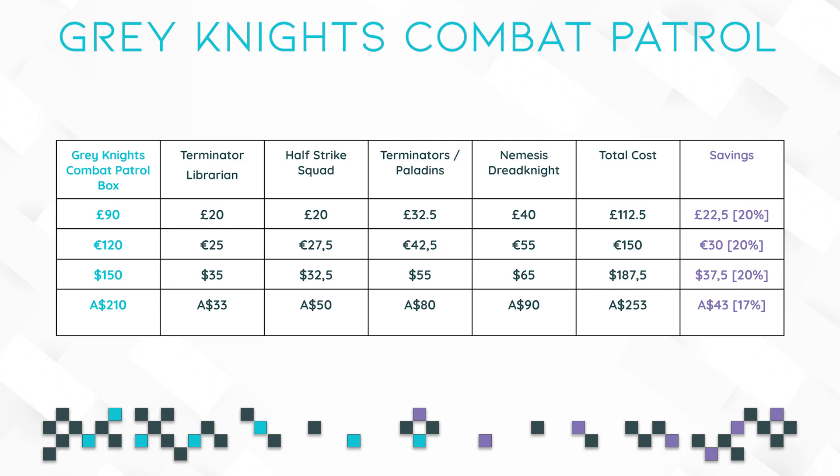GW knew this and tried to create a box that gives a new player everything they need, so saving 20% is better than nothing. I personally would not recommend buying this box twice unless you absolutely have a place for the second Terminator Librarian — either running two in one army, or using it for another Space Marine chapter you might also be collecting. That model can be used in a wide variety of Space Marine chapters, but if you won't use it then the savings are not worth it and you can just buy whatever you want separately.